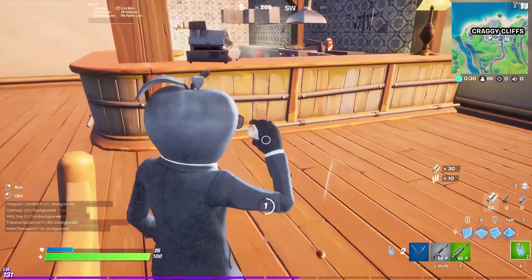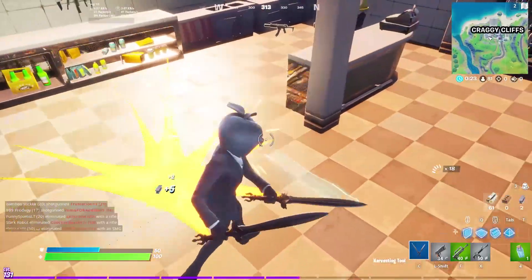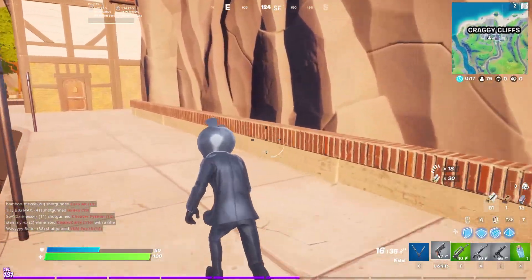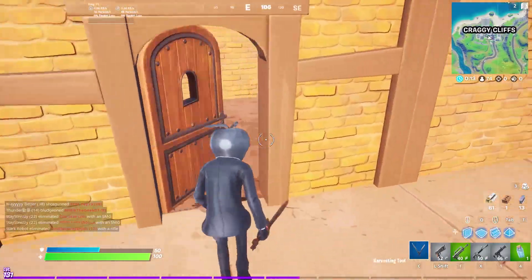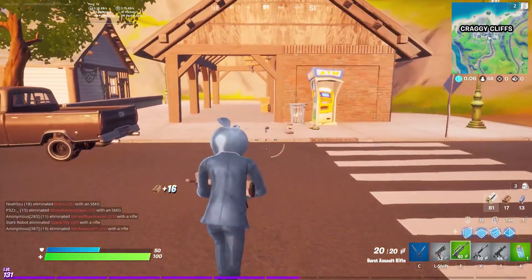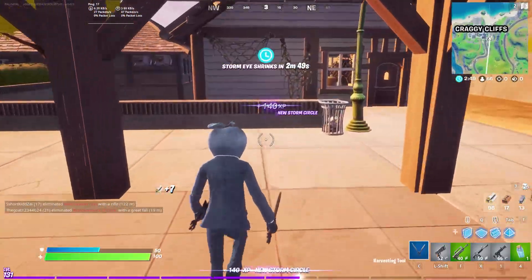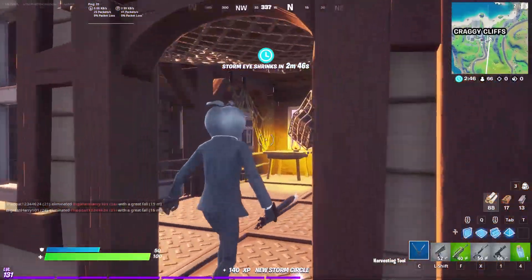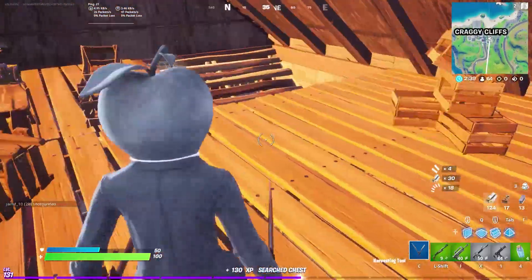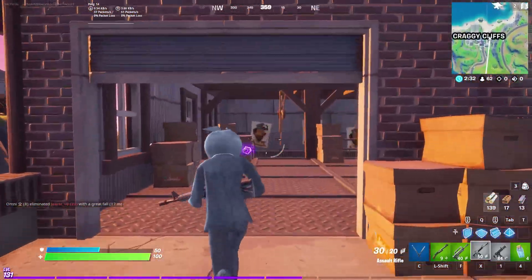Let's pop the minis. Come on shotguns, where are you? Give me a pump — pump or a charge, I'll take anything at this point. No chest here either. I'm so mad they got rid of the 100% chest spawn rate, it makes it so hard to find loot. It's just not enough stuff.